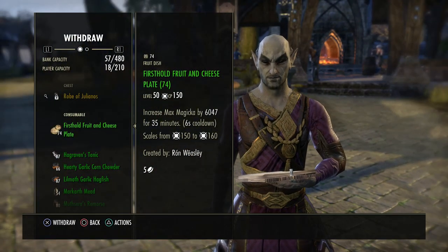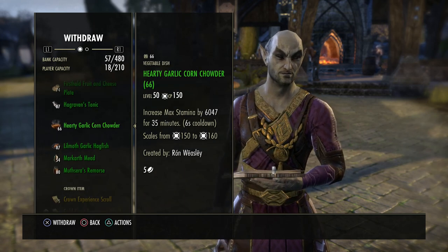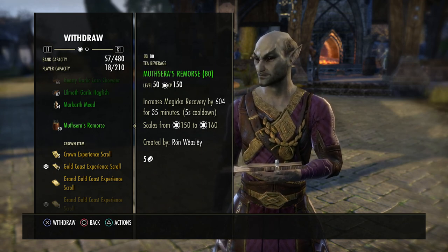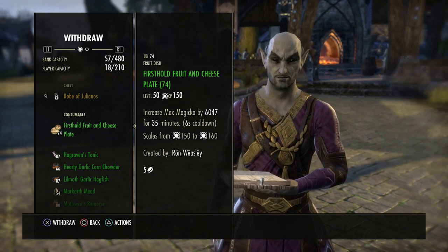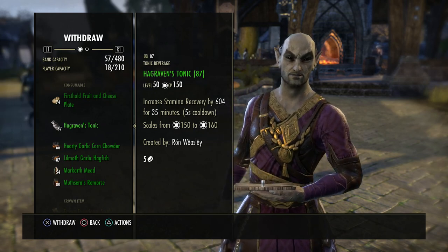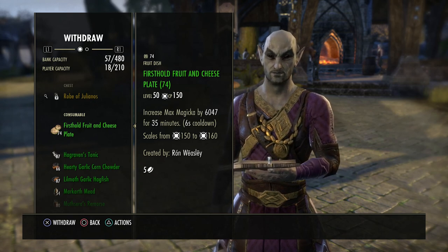When it comes to provisioning, there's only a handful of items that are going to appear daily as they rotate out. You have your fruit and cheese plate, the tonic, your garlic corn chowder, your garlic hagfish, your mead, and your remorse. All of these are going to be the options day in and day out for provisioning writs — this has not changed for years. It's always going to be two of these: a plate of food and a drink of some sort. So when you pull your provisioning writ off the board, you can open your bank, grab these items, and it's done. Then once you turn it in, put these items back in your bank so you can grab them on the next character.